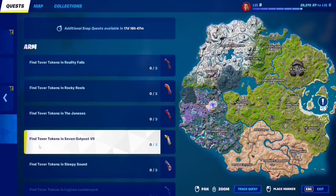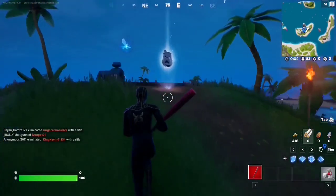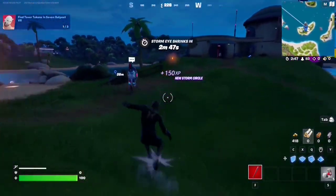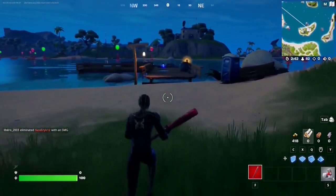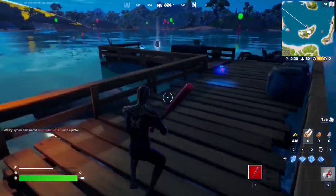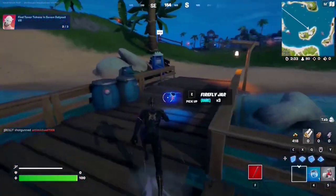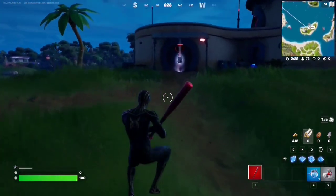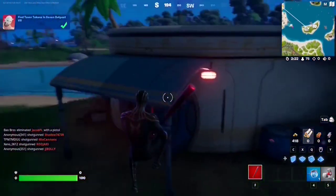For this Snap quest, you have to find Tovar tokens at Seven Outpost number seven — basically this location right here. The first one is going to be next to the rifts, so grab that. Number two is going to be right next to the water, on top of the pier. Number three is going to be all the way on the other side at the front entrance.